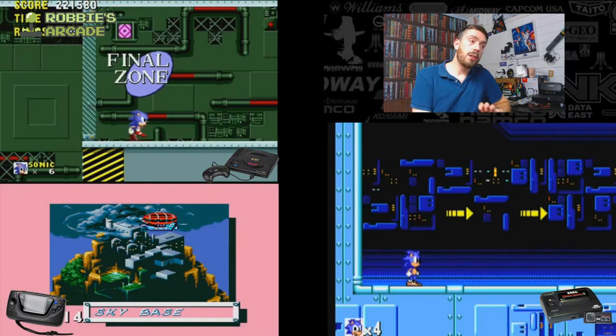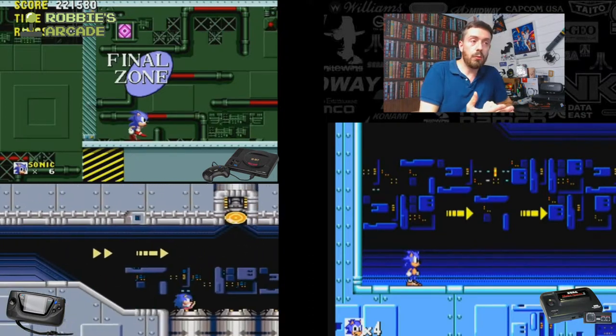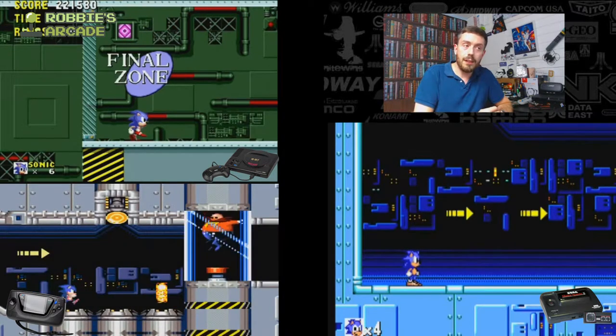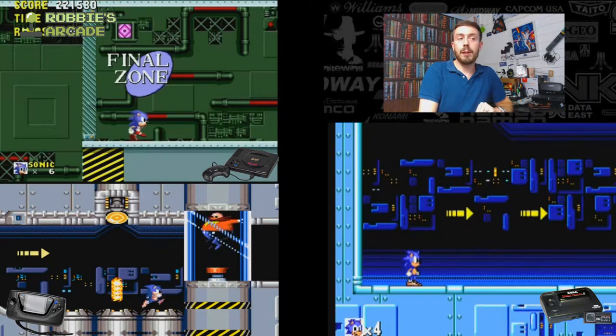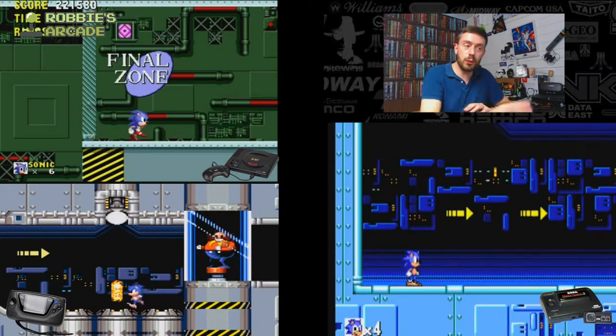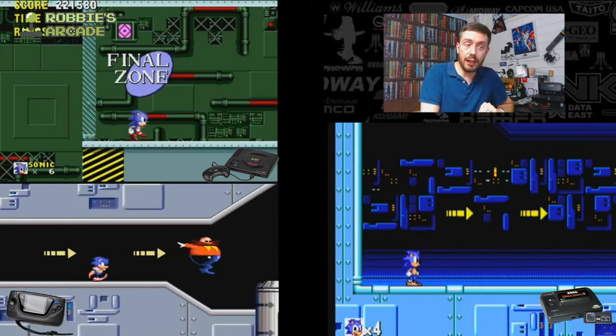Now we get to the very top of the Sky Base — that floating Zeppelin, if you will. You roll down there, still no rings, still no fallback. And here we have the last boss. The designers obviously had to think carefully about how well people would play given the handheld nature, because you've already put in four to five hits within the first 30 seconds. So it's not the hardest boss, but once all the weird stuff on screen starts appearing, it's not the easiest either. And there you go — that's the last boss defeated.